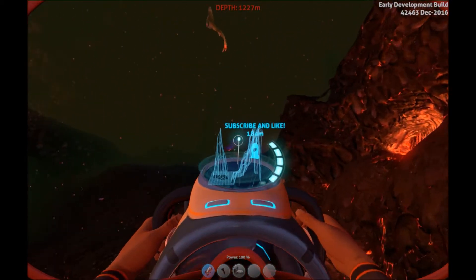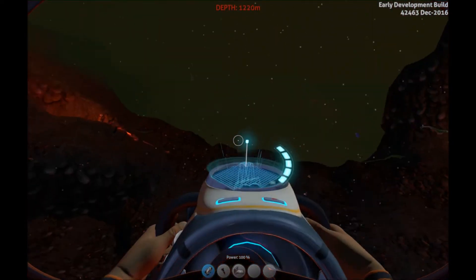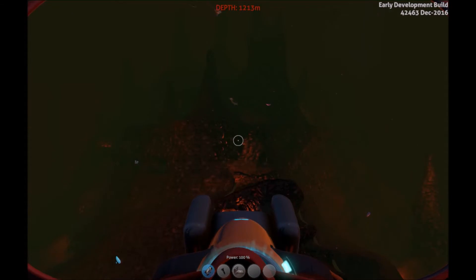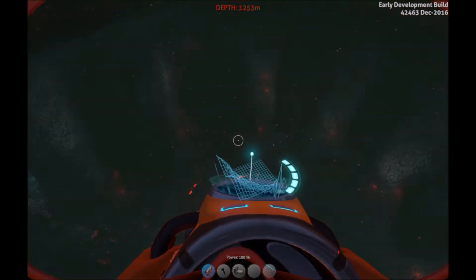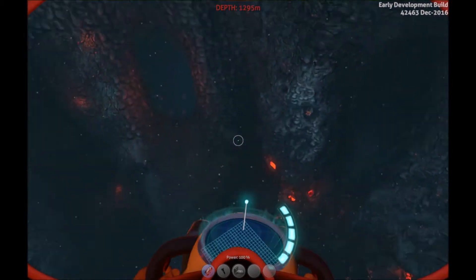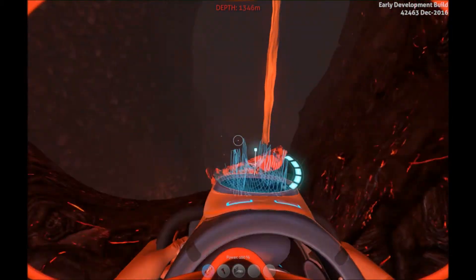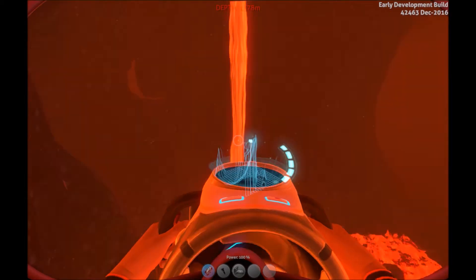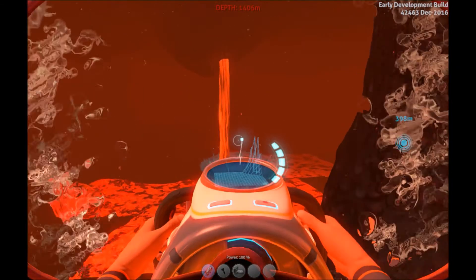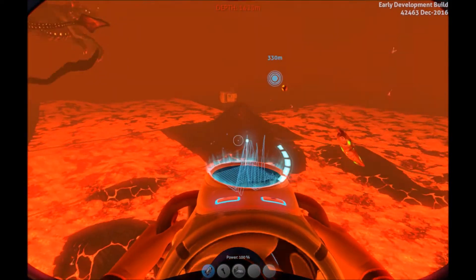There is a lot of lag right now, I'm sorry about that guys. So somewhere in here you're going to see a giant hole, not far from the lava castle at all - you want to go in this hole. There are a ton of looking entrances but there's really only one way. Pretty wide open, pretty self-explanatory. If you come down here in survival I'd be careful because there's another sea dragon down here.